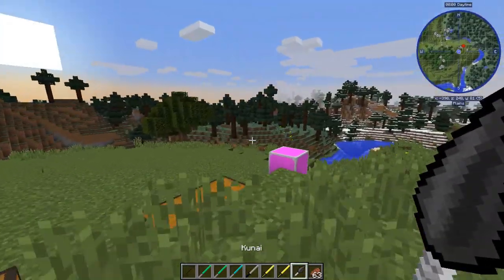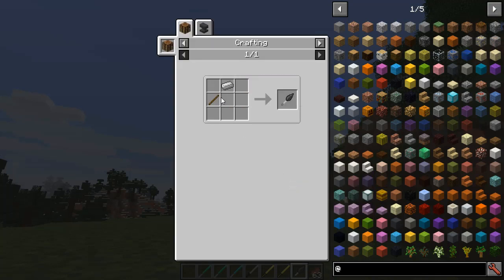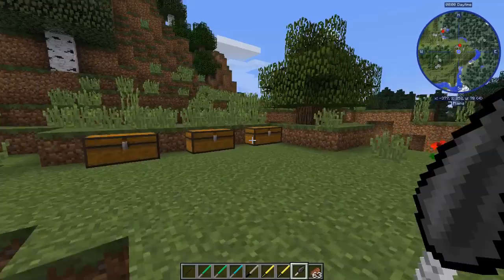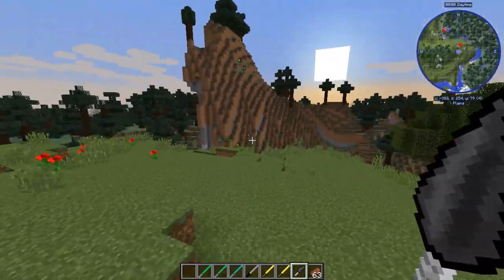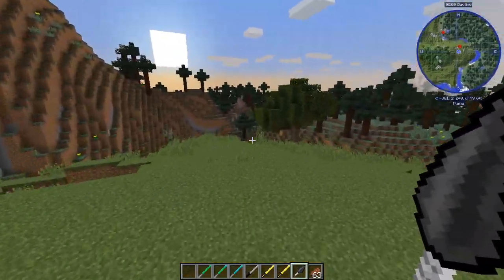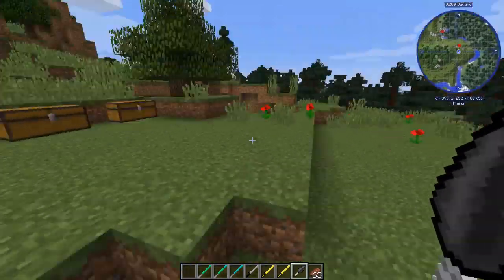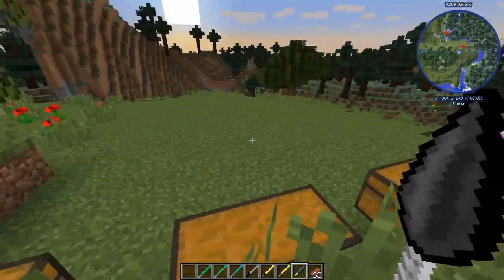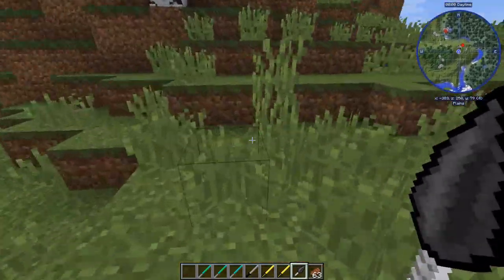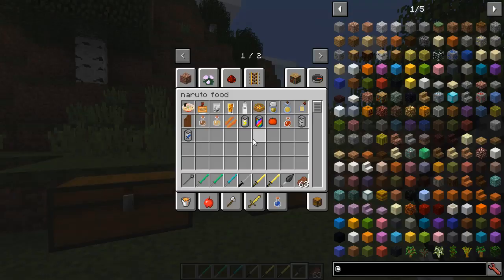Starting with weapons, we've got the kunai — it doesn't throw, it just holds it. It looks alright; it's an iron and a stick and gives eight damage. Straight away seeing that I'm instantly thinking it's going to be one of those types of mods — and it is. Every item is ridiculously overpowered for no actual reason, and once you get one of the good items, Minecraft pretty much becomes redundant. Possibly they'll fix the balance in the future.